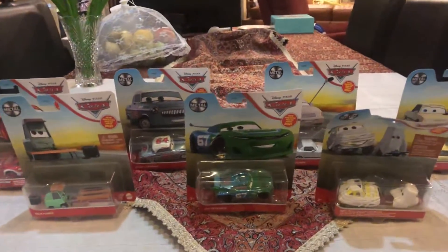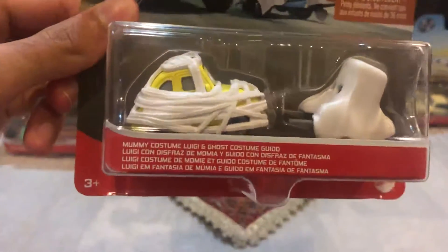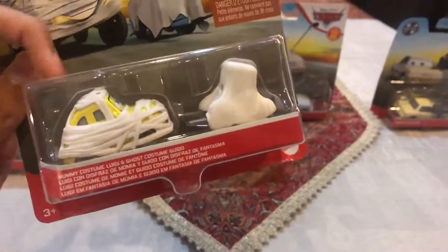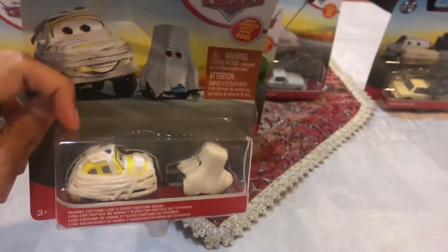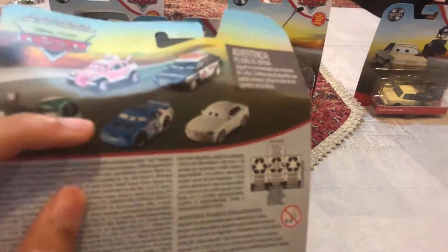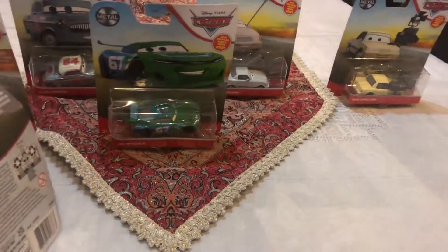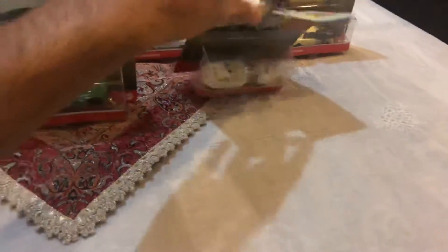The sixth die-cast that I already got is Mummy Costume Luigi and Ghost Costume Guido. This is the first time that they're releasing the variations of this car for Halloween. You can usually get Ruby Easy Oaks and Antonio Velocely Excelente. So here is Custom Luigi Guido.